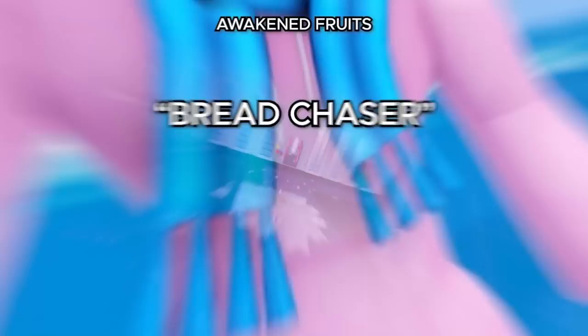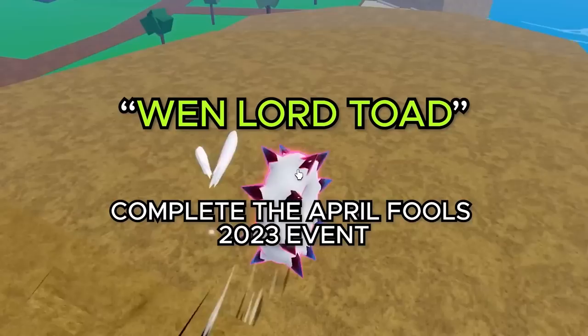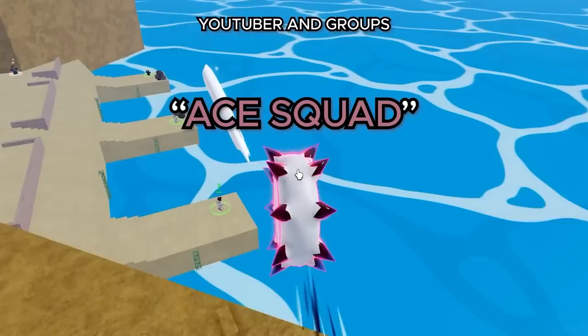Moving on from Fruit Awakening, we got some pretty unique titles. We got Devourer of Worlds, which you get by completing the April Fool's 2023 event. Next is Venlord Toad, also from completing that same April Fool's 2023 event. Next up is the YouTuber title — you just got to be a big enough creator and have the Bloxfruits devs recognize you. Then we got Ace Squad, which you get by defeating the YouTuber The Great Ace.